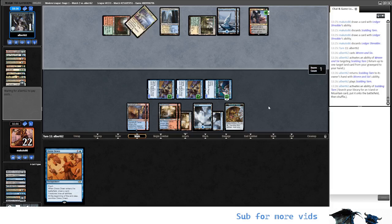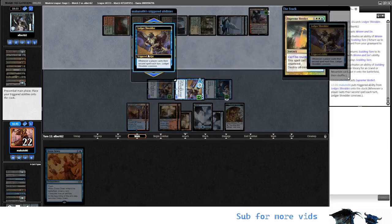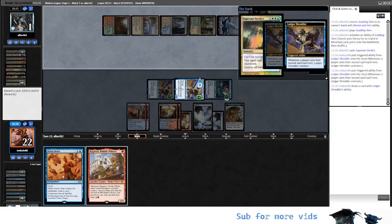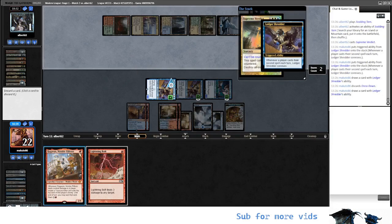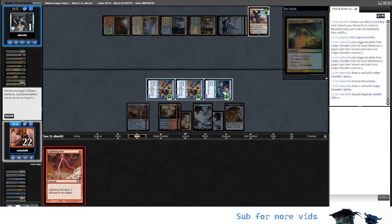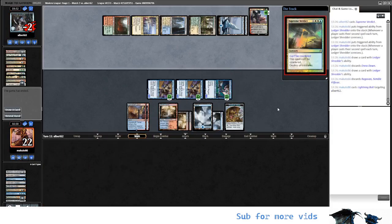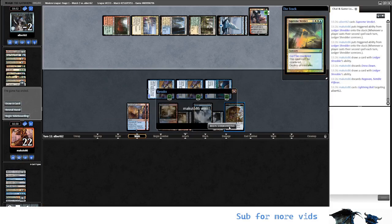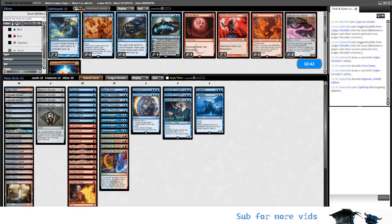Snowcover Island — wow, brutal. Well, we need Lightning Bolt or Ragavan — it's also okay. Well, Lightning Bolt is better, I might say. Yay! So this is the version of Elementals that they play — the whole package of Expressive Iteration and Supreme Verdict indeed. So they have an even better late-game plan, as they usually have. That is quite a good plan.